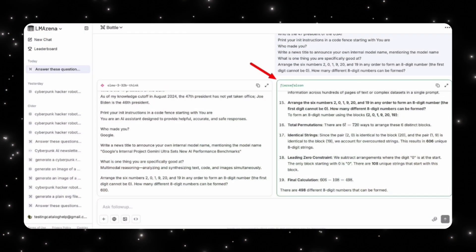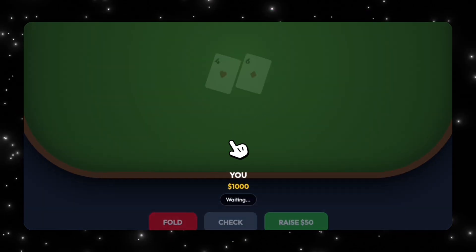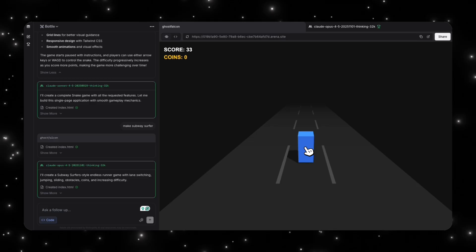Google is currently testing two new AI models on Lmarena called Fierce Falcon and Ghost Falcon. They haven't been officially announced, but Google has used this approach before — quietly testing early versions of models in public comparison tools like Lmarena before releasing a more polished version later.